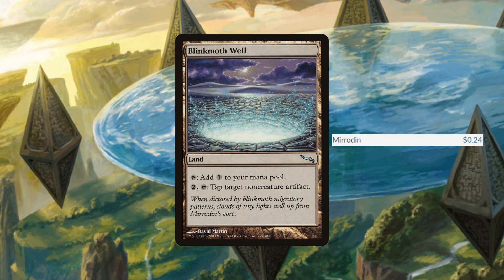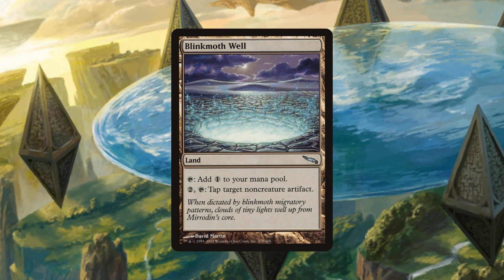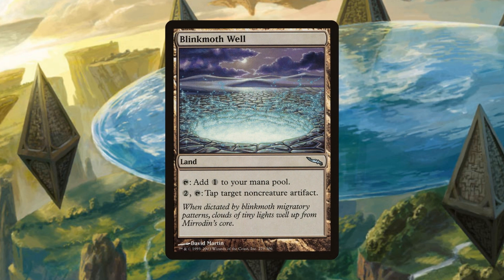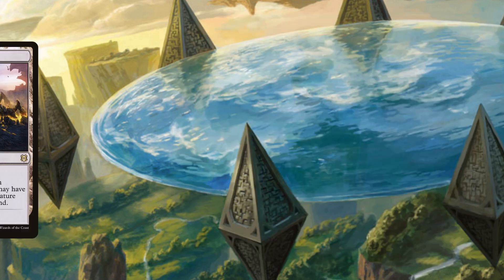Blink Moth Well is a land that taps for colorless and has the ability to pay two and tap it to tap target non-creature artifact. This thing's just annoying — tap that Sorin on their upkeep, tap that Nevinyrral's Disk and make them use it, tap that Isochron Scepter so my cousin can't keep countering my spells. Super annoying, especially on a land — that seems really strong.